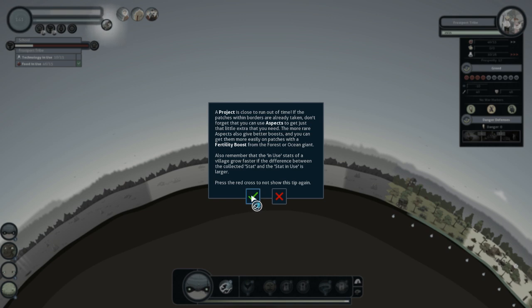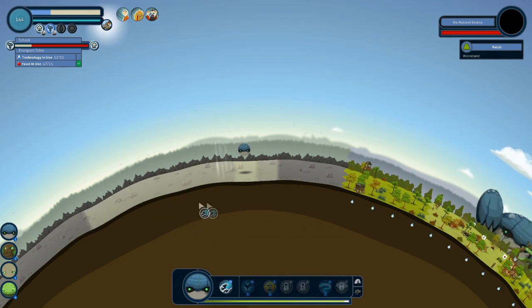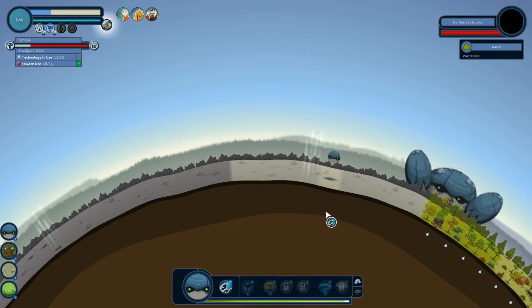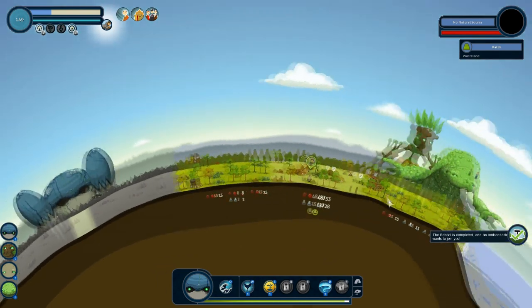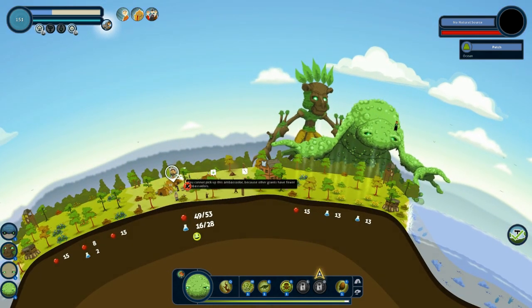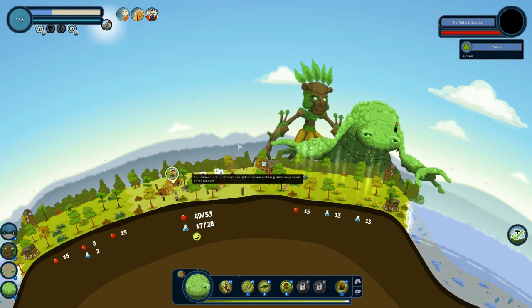Let's create an ocean a little bit further up. Over here would make the most sense because you can't really expand — there'll be more tribes that decide to come up if I place a forest over here as well. We've got a forest ambassador now because we completed this job. What I can't do is get the swamp monster to pick up the ambassador once again. Each ambassador gives us different abilities. If I hover over him now you can see that the sixth icon will be unlocked if I was able to pick up that guy. Fruit aspects — I wouldn't mind a lot of food.